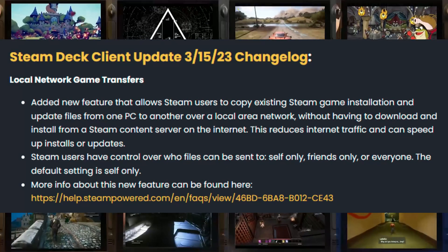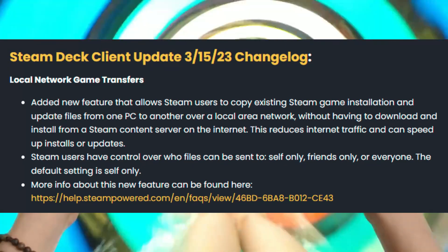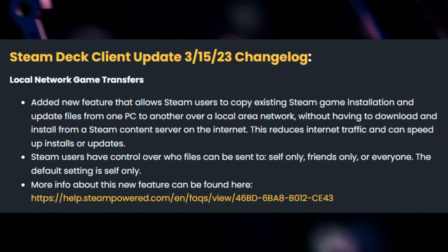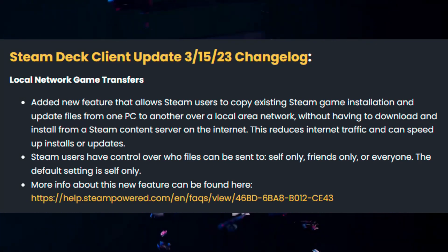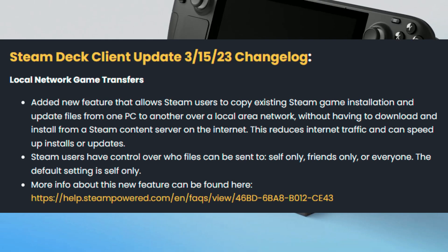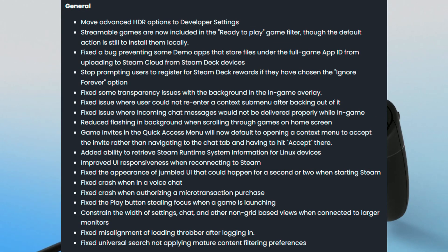Let's start with local network game transfers. Valve has added a new feature that allows Steam users to copy existing Steam game installation and update files from one PC to another over a local area network, without having to download and install from a Steam content server on the internet. This reduces internet traffic and can speed up installs or updates. There's a link if you want to find out more.